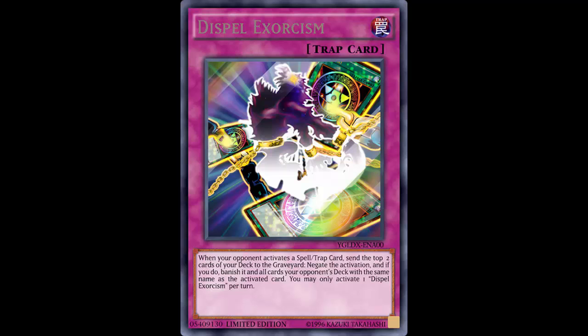When you negate something, you usually even out. If I play this card and stop your Call of the Haunted, I lose one card and you lose one card - we even out. But with Dark Bribe, I lose one card, you lose one card and gain one from the draw, so you come out ahead. YuGiOh is a game of resources and hopefully that spell or trap was worth negating.